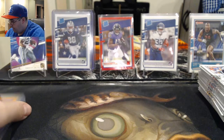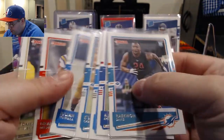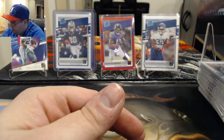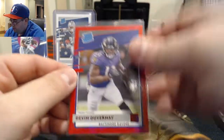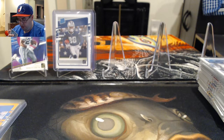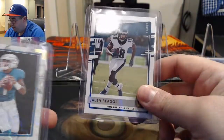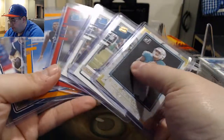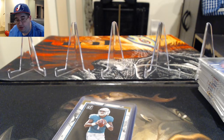Quick little recap: got some base rookies — Raekwon Davis, Epenesa, Chinn, Clelin Ferrell, Chaisson, Julian Okwara, Grant Delpit, Tommy Stevens. Got some rated rookies — Evans, JK Dobbins, and a Jalen Hurts. Got a red rated rookie press proof of Devin Duvernay from the Ravens. Got a CeeDee Lamb rated rookie, a canvas rated rookie of Jalen Reagor, and an elite series Tua Tagovailoa. With the auto and a Tua, CeeDee Lamb, a canvas, and some parallels — very very nice blaster box of Donruss. Thank you all for watching, peace out, and look for more videos in the future.